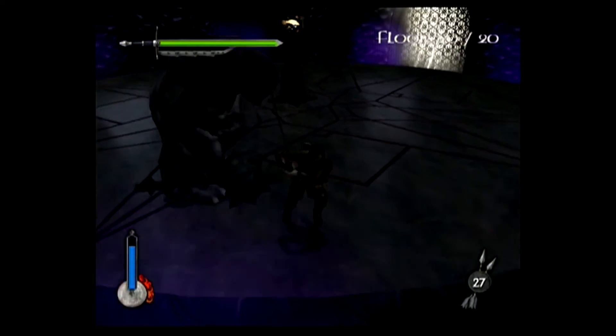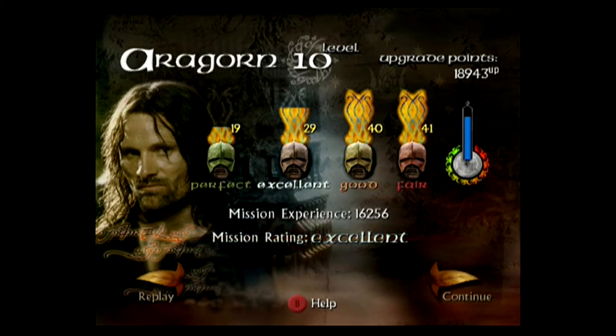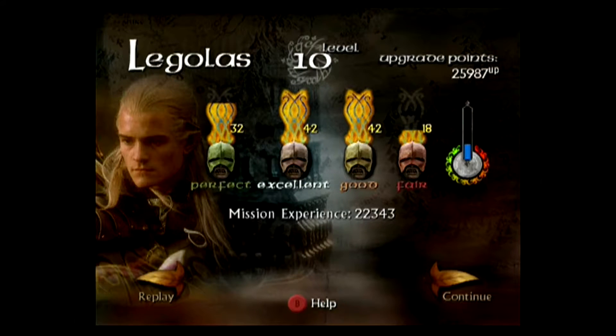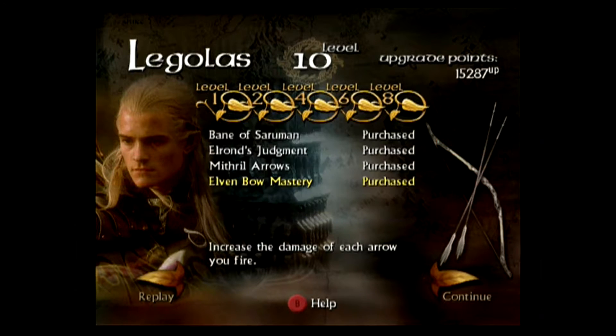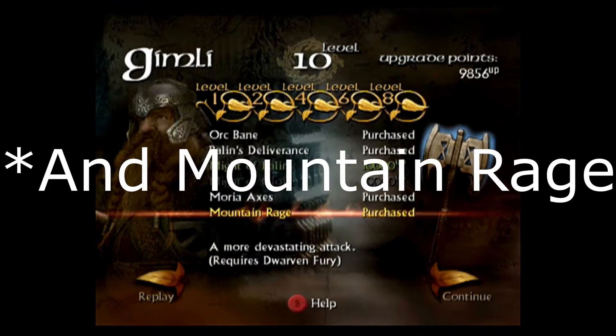What follows is a short scene where Saruman mocks your character before disappearing. All those Banes get Aragorn an excellent rating — I buy him his final upgrade, Wrath of Numenor. An hour and a half of trying with Legolas gets me a perfect rating — I buy his final upgrades, Force of Galadriel for more health and Elven Bowmastery. With Gimli I somehow accomplish it on my first try and he gets an excellent. I buy a projectile upgrade, Moria Axes.